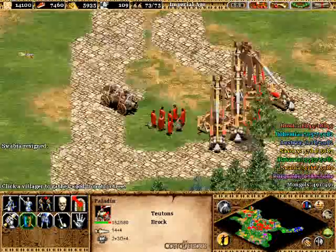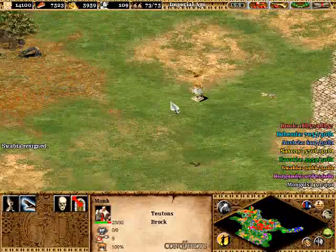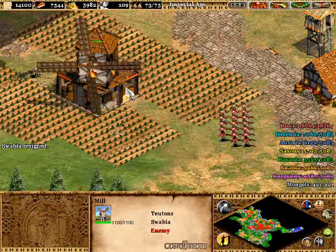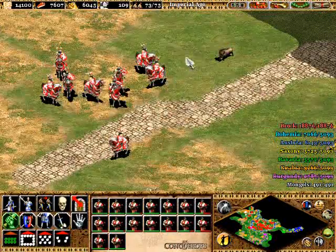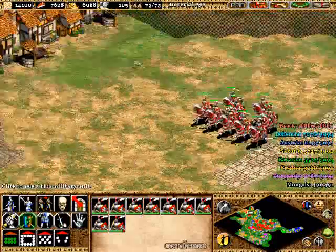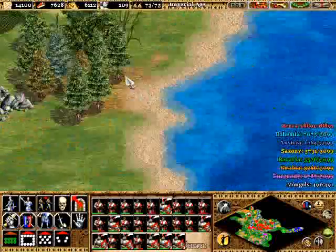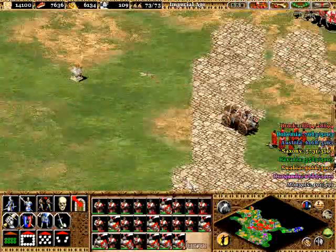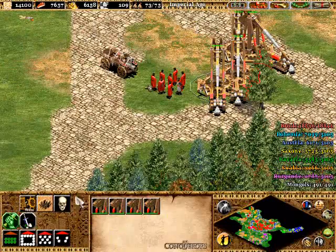All right, they should be out of here — good, they resigned. That means they have a couple units left but who cares, maybe some buildings, freaking mills. We only lost two guys — that is being efficient. I probably lost a Teutonic knight in there somewhere. We're gonna pack up these trebuchets.